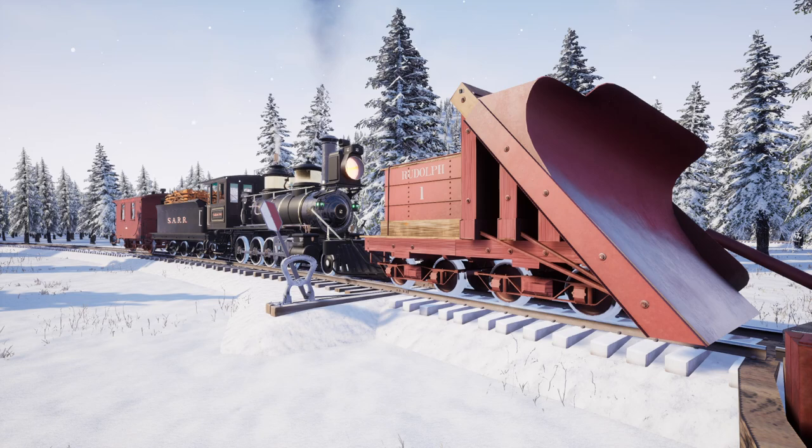That's it guys - the Christmas update, as they're calling it, featuring the new Cook 2-8-0 Constellation from Cook Locomotive and Machine Works and a wedge snowplow, plus a couple of other updates. I'll link the article below and where you can find the game if you're new. Hope you have a very happy holidays out there - take care and I'll see you next time!